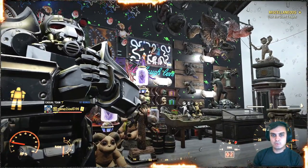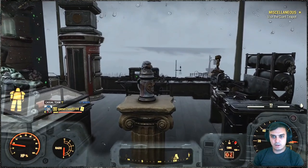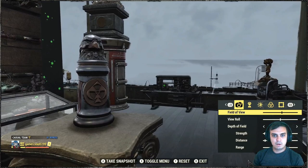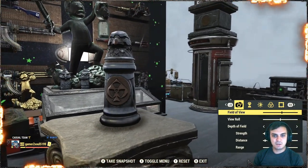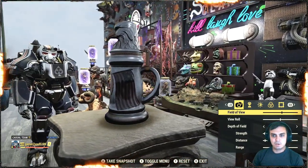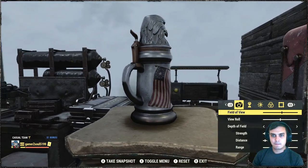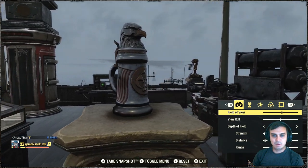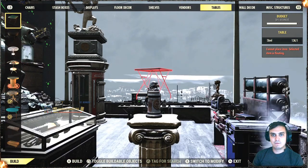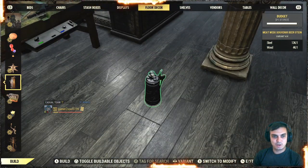Next we're gonna take a look at the Armor Ace stain. I put it on a display case and I'll show it to you in photo mode - it's really good looking. I have a collection, and I think I have a Mumu one as well somewhere. To build it, open your building menu, navigate to floor decorations, and you'll find all your stains there - this one is included. Looks like I have all four!